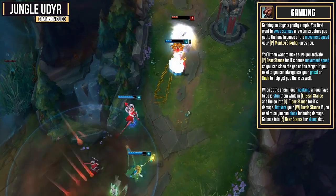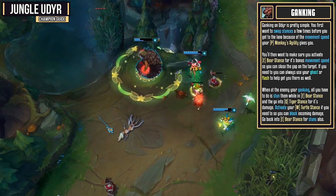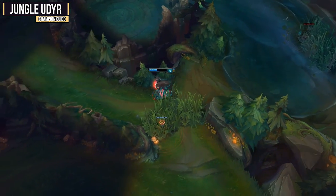And then go into Tiger Stance for its damage. Then, if you do need to, you can always activate your Turtle Stance so you can block incoming damage. In a longer gank, make sure you go back into Bear Stance so you can provide a stun on that target again.